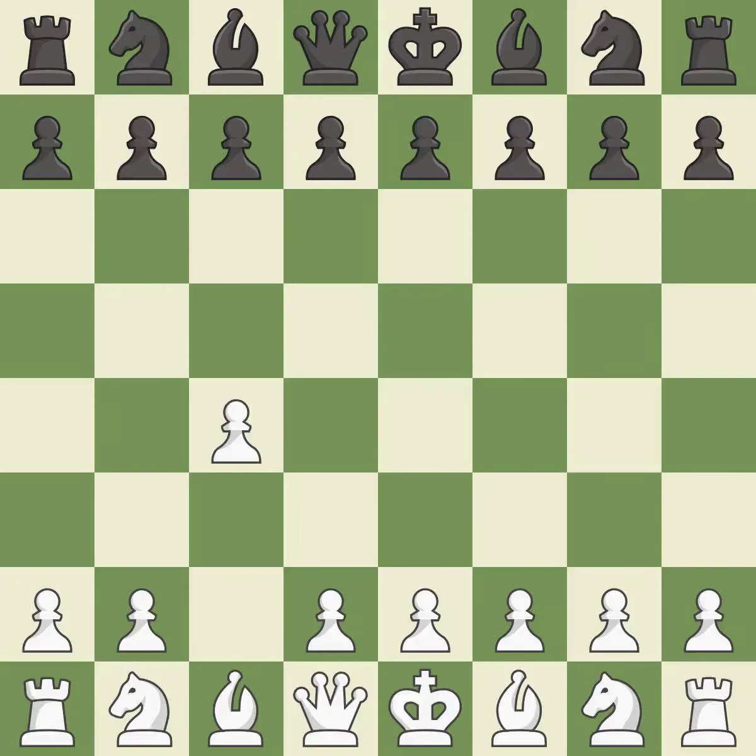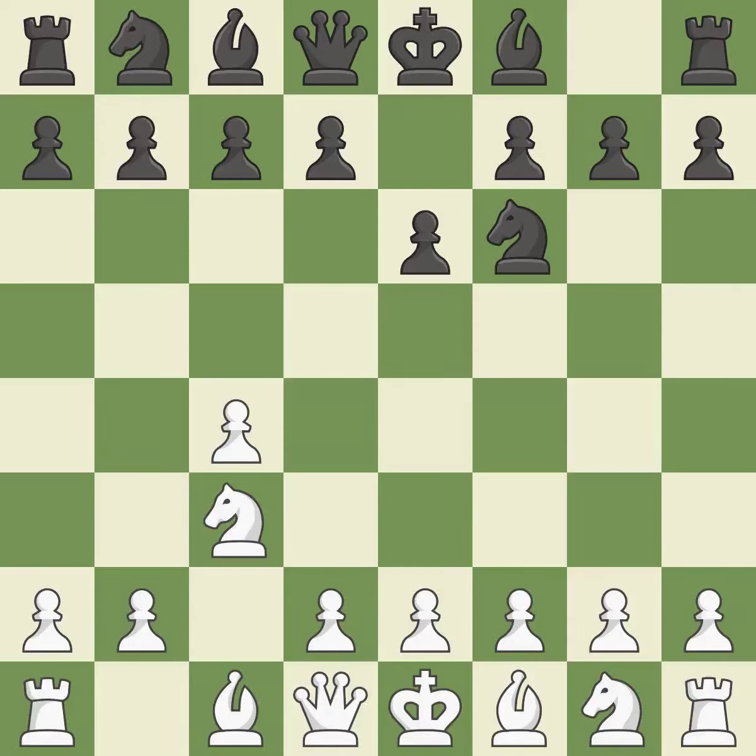In the English opening, White plays c4 to take control of the d5 square without sacrificing a piece. This is a more patient opening. Nf6 develops the knight toward the center and controls the e4 square. The conflict for the e4 square is started with Nc3, which controls d5. The d5 square is supported by e6, which also permits the dark-squared bishop to develop.